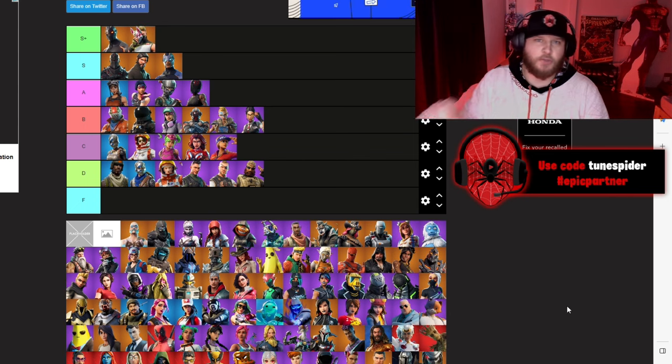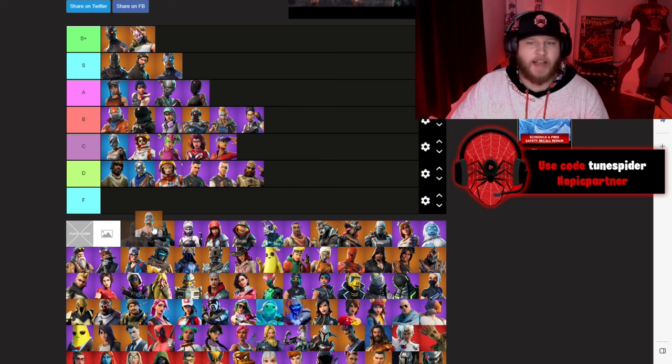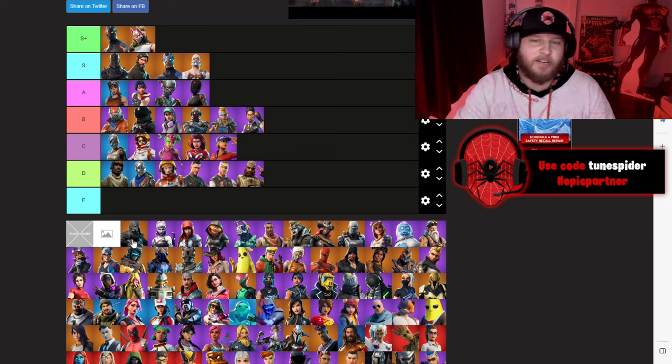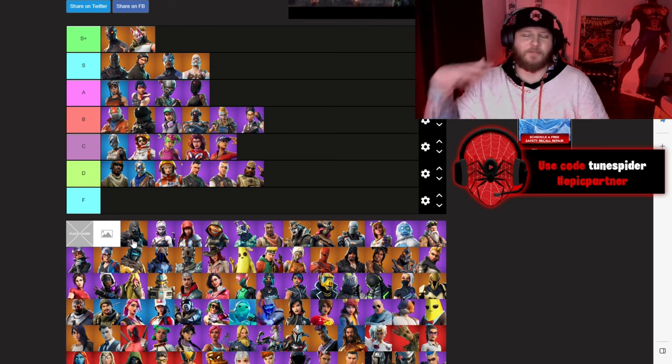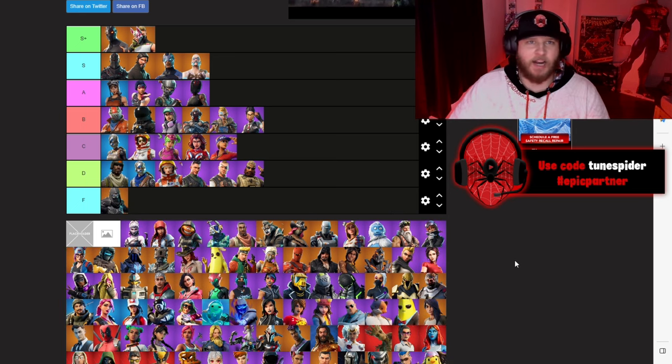Drift is going S+. Drift, to this day, is still one of the best Battle Pass skins of all time, and the level-up versions at the time were so freaking cool. Ragnarok was also a really cool skin, going S — a sick Tier 100 skin. And the secret skin of that season is our first F tier skin: Enforcer. Just did not care about it at all.